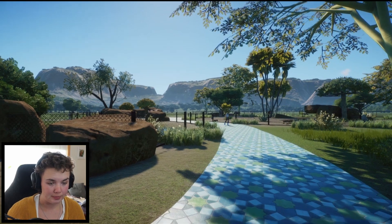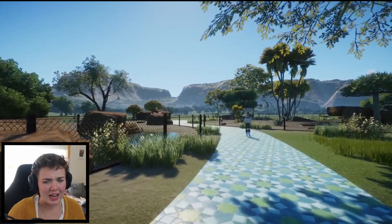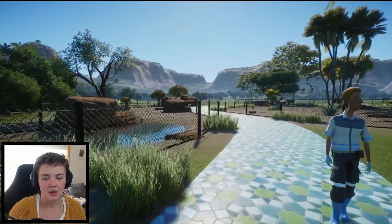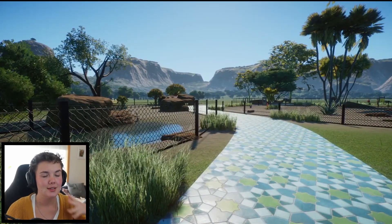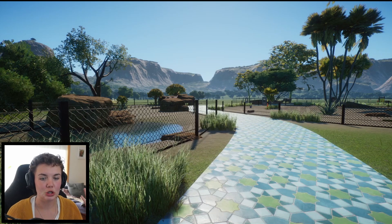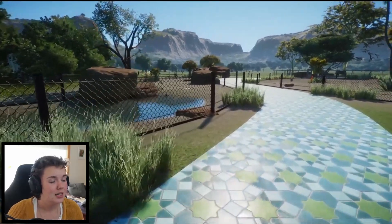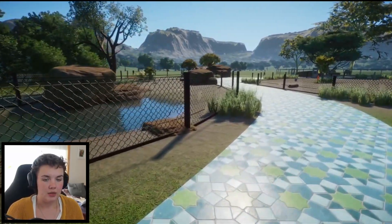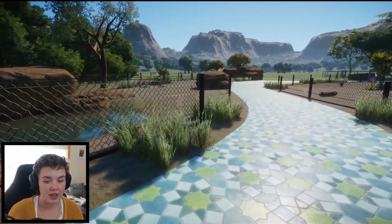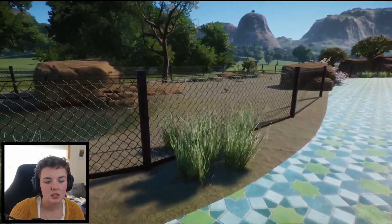I've put together a quickly made zoo to showcase the animals more so than the scenery pieces, but also the new plants. This grass right here is one of the new pieces — it really tickles my biscuit, if you can't tell. It looks so natural; even though it's on sand right now, it still looks like it fits perfectly.